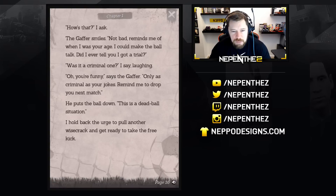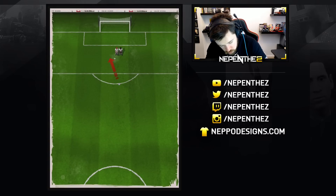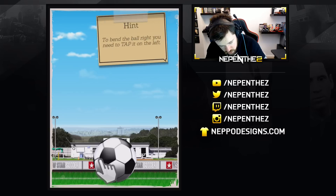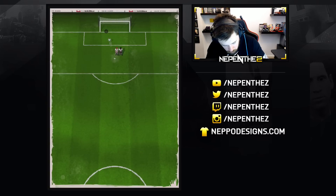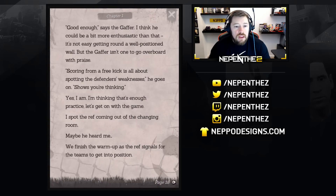He puts the ball down. This is a dead ball situation. I hold back the urge to put another wisecrack and get ready to take the free kick. That should be in the back of the net — I just want to shoot. Goal! Your boy's just too sick. Good enough, says the gaffer. I think he could be a bit more enthusiastic than that. It's not easy getting around a well-positioned wall, but the gaffer isn't one to go over the wall with praise.